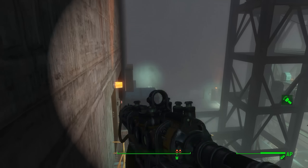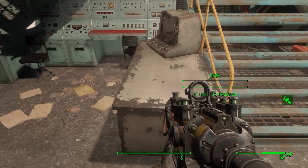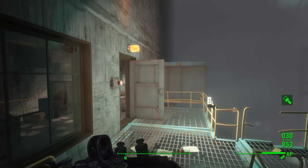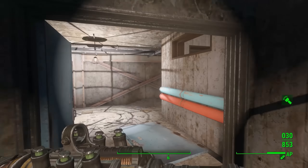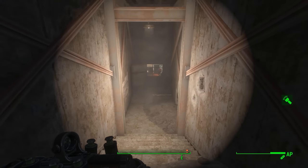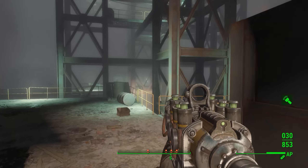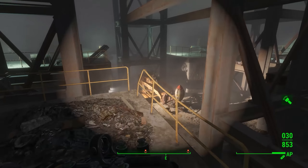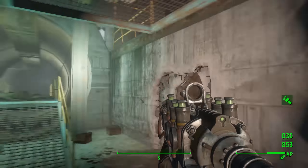Once you're inside, just do exactly what I do — I have AI turned off for the purposes of this video. Run down here and go into this room, then jump down. There's going to be a little holotape right there — pick it up so you can open the doors. After you go through this once, you'll have the holotape on you at all times. Continue down all these stairs until you get to the last room, go to this terminal, open the door, and continue on your journey.